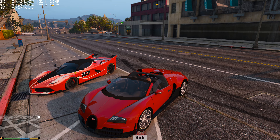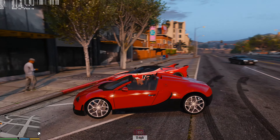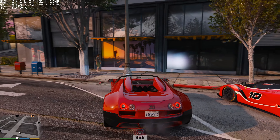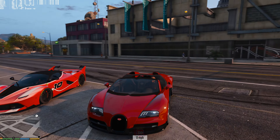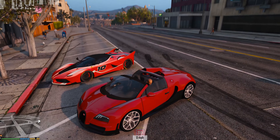Welcome to another GTA 5 video — we have the Bugatti Veyron Grand Sport Vitesse. Pretty cool car, just downloaded it today. It's not really complete, that's what the modder said, but it looks pretty cool. The rims match real life, and we have a sick Ferrari FXXK right next to it.